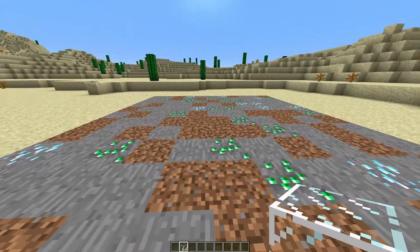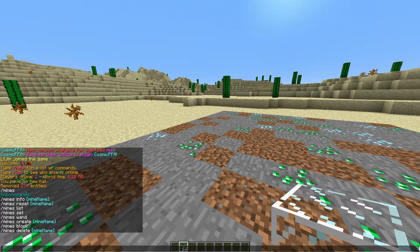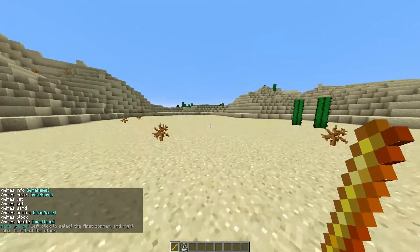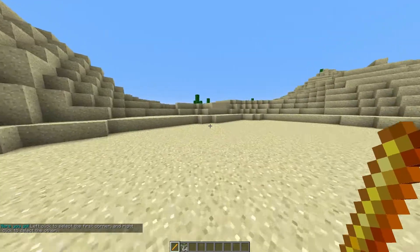First of all we are going to look at the mines feature. Type /mines to show all of the commands, then do /mines wand. This will give us the wand which is pretty much a world edit wand. You select the top corner and the bottom corner and then the entire selection becomes the mine.